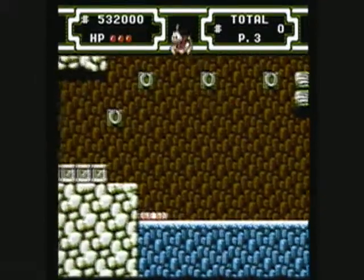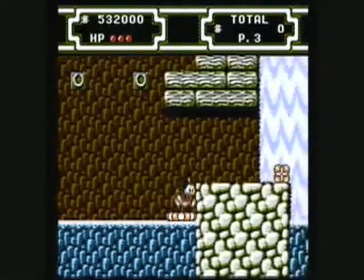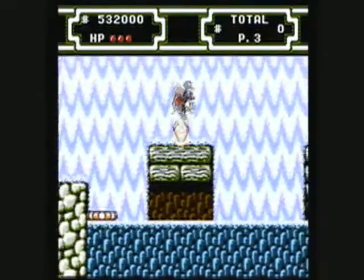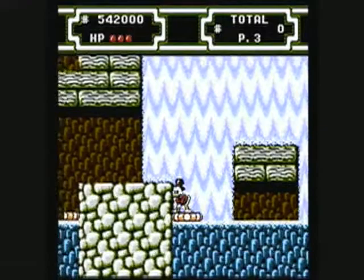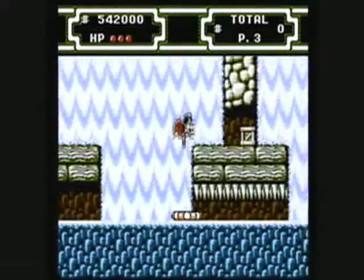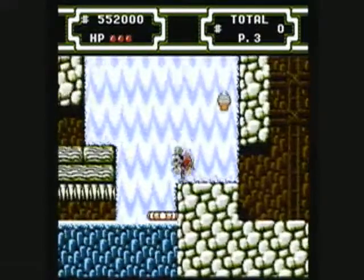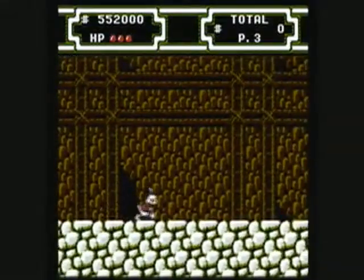There are different colored jewels: the small ones are worth a little bit, the big ones are worth more, and the red ones are worth the most. Press the down button in order to dock — get it? Because Scrooge McDuck is a duck. And here's the boss, the Fire Quacker.